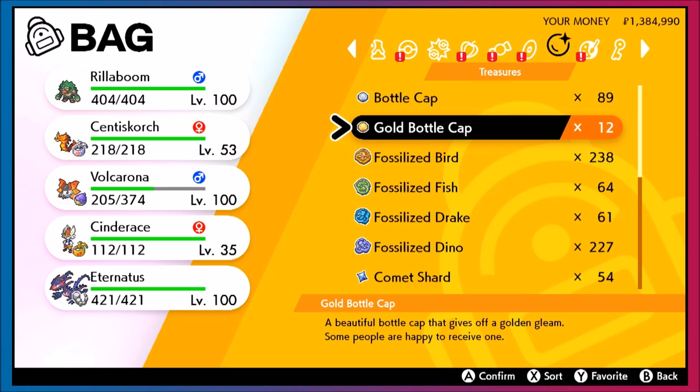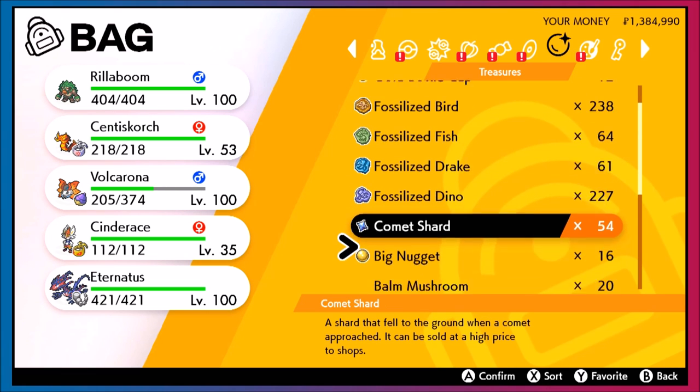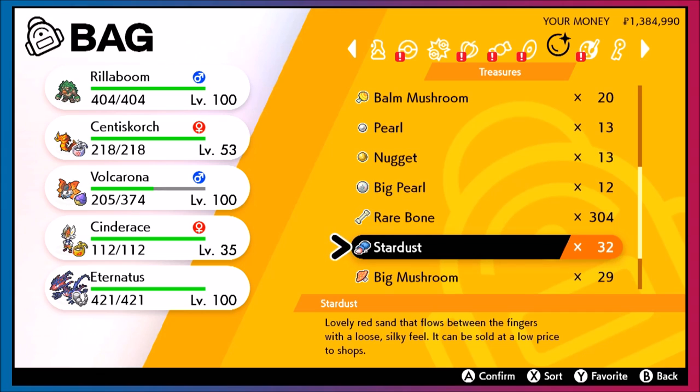You can also earn bottle caps by participating in online competitive. If you go to the battle stadium and you actually get Master Ball tier, or just like a high tier like Ultra Ball tier, you end up getting bottle caps as a reward. So for playing competitive Pokemon, you get more tools to instantly make more competitive Pokemon — it's a pretty good system. You can also sell Comet Shards, Big Nuggets, and all the other rewards, some of which come through Max Raid Battles, to make more money and have more resources for competitive Pokemon.